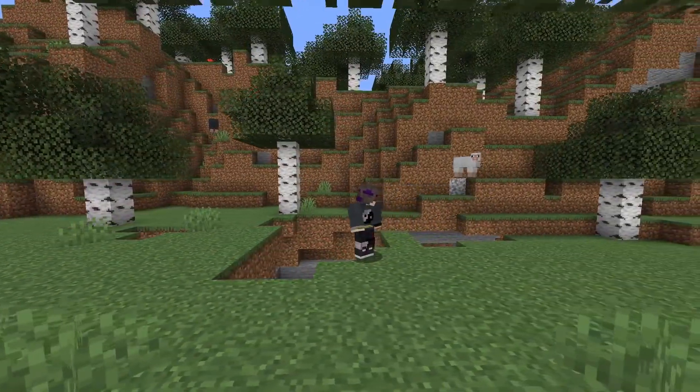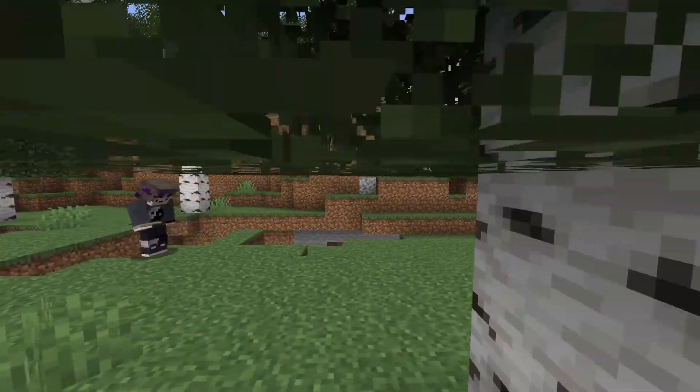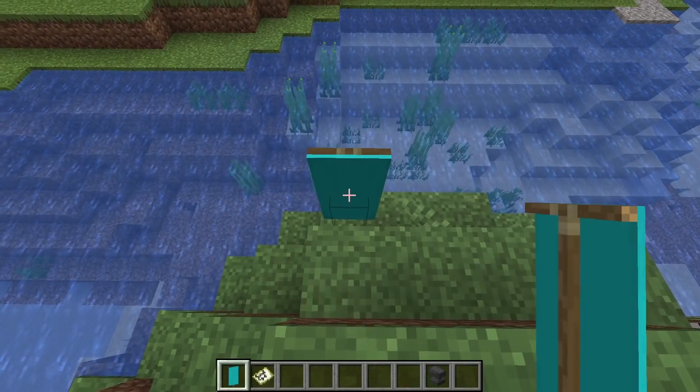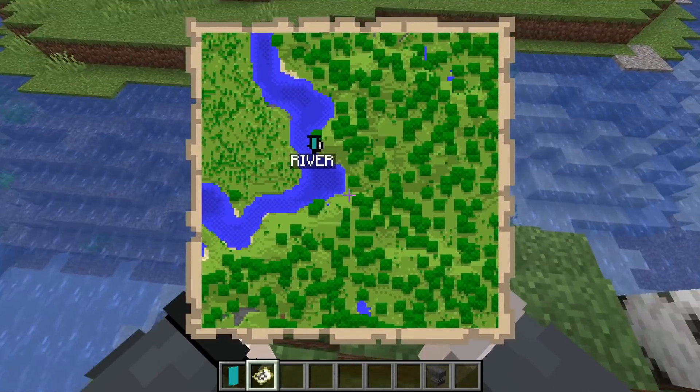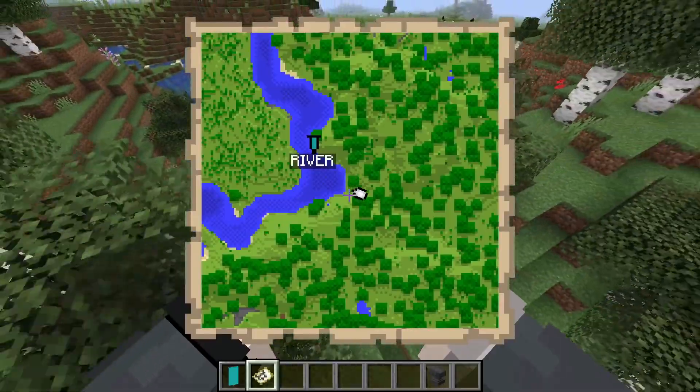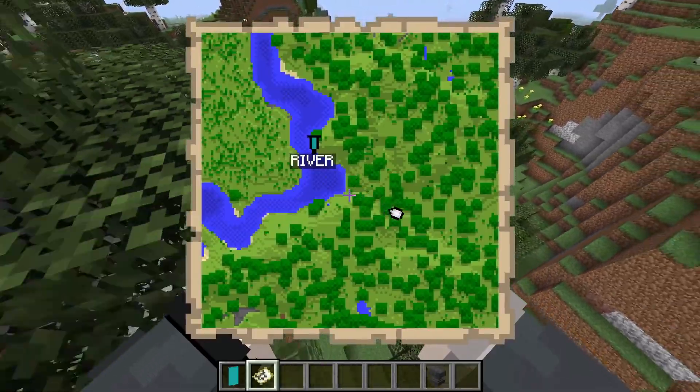Number 26. If you're making a map of your base and want to show it off or just make it look nicer, consider this: if you rename a banner in an anvil and then place it down, right-clicking on the banner with the map will make a visible waypoint with whatever name you chose appear. Now you can label your world to make it easier to navigate or locate things.